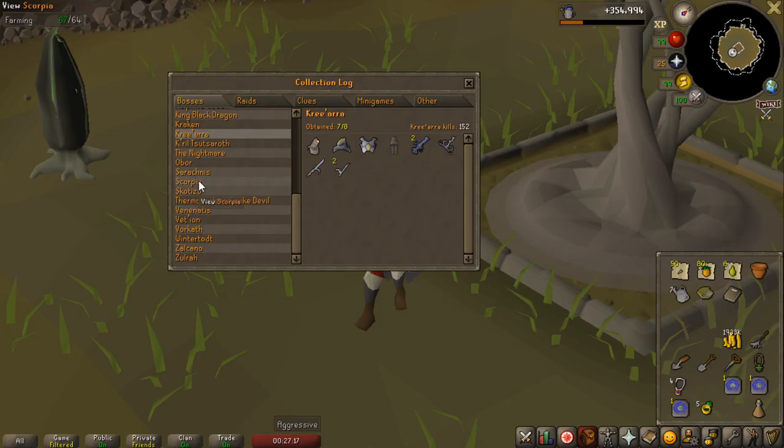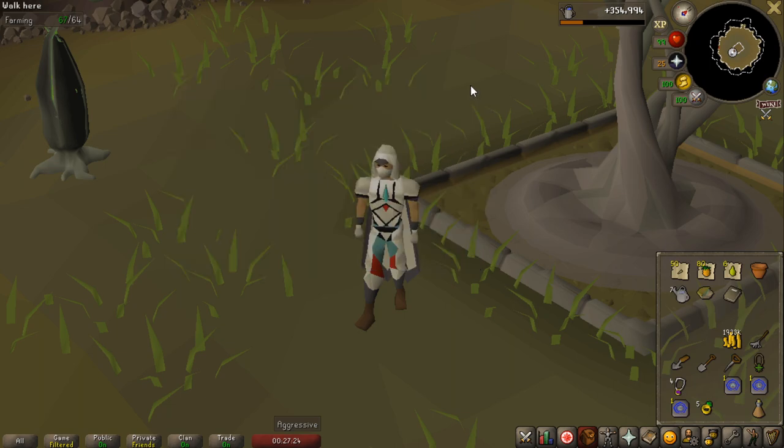I almost forgot to actually show this — here you go. This is the evidence: I got no drops at all from those 50 Scorpia kills. As I said, not too interesting in those 50 kills.